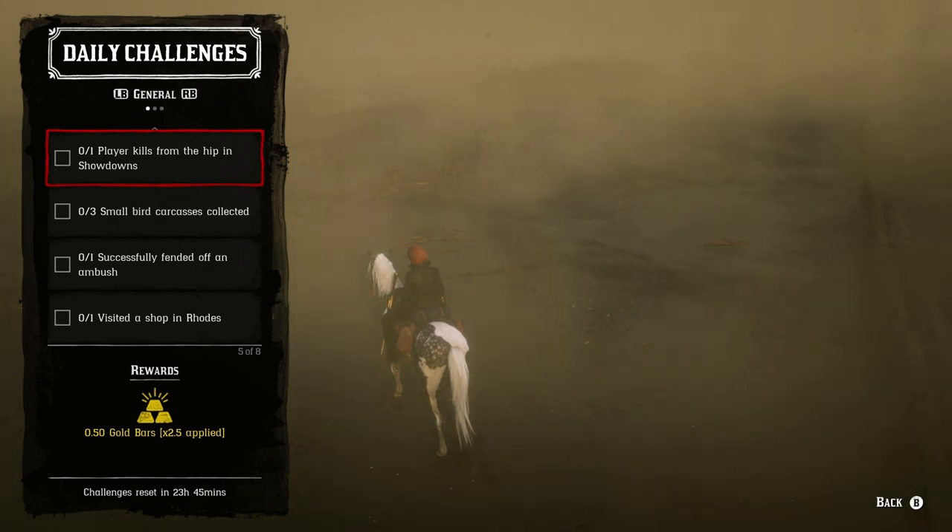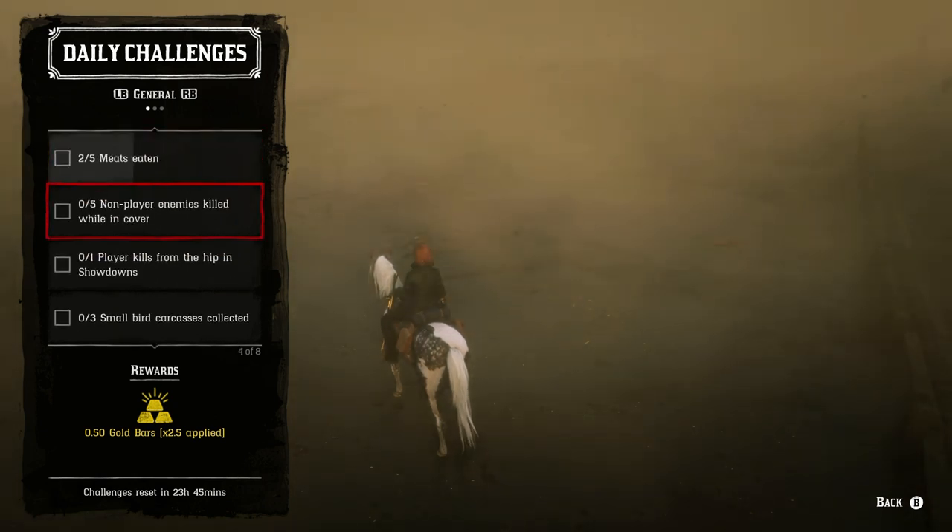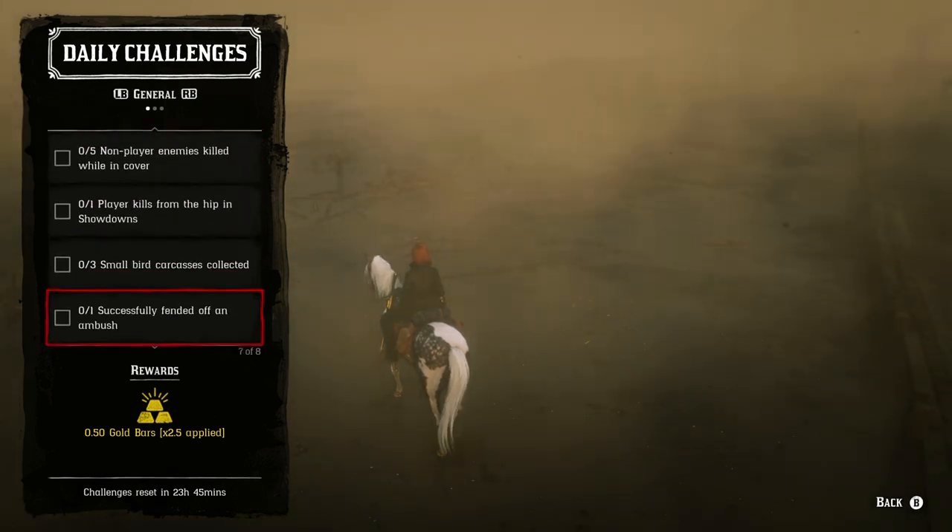Last but not least for the general dailies: get one player kill from the hip in a showdown. Just join any showdown. You can use explosive rounds if you want. You get roughly eight minutes to do this, and you just have to get one player kill from the hip — make sure you're not aiming first. Overall I think all the daily challenges today are relatively easy.